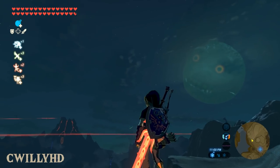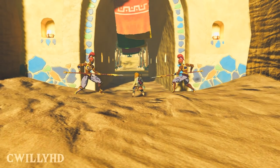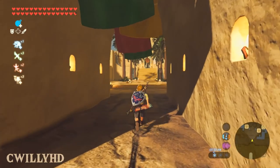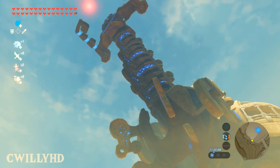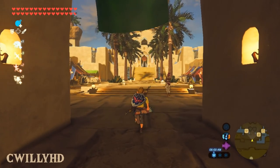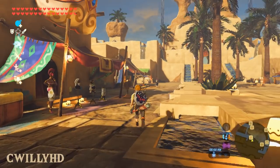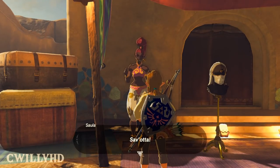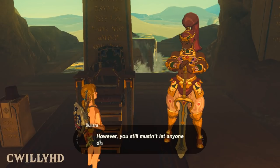Normally Gerudo Town is a very strict place that only allows women inside the gates. If you try to enter without the proper clothing you'll get kicked out immediately. However, this mod allows Link to enter the town regardless of what he's wearing — the only condition is that you must have defeated the Divine Beast Vah Naboris. Once you do that you can wear whatever clothing you want, or none at all, and walk right through the front gate. The NPCs inside the town just assume you're wearing the proper clothing.